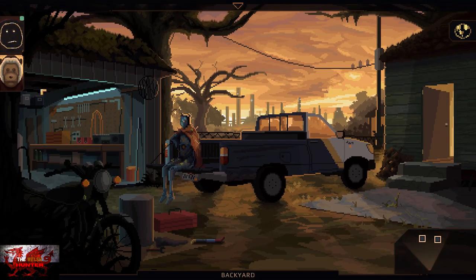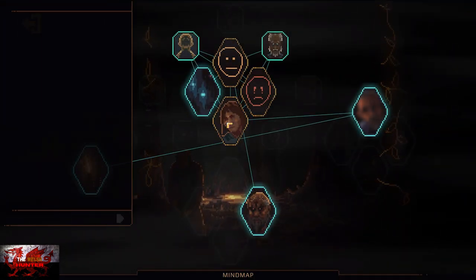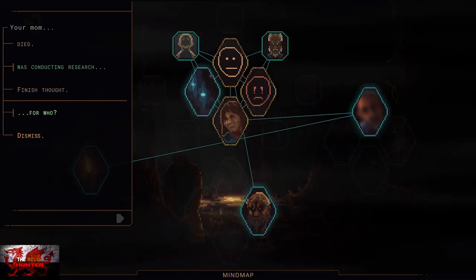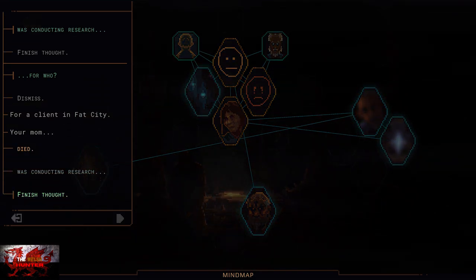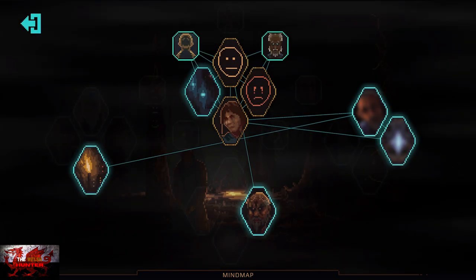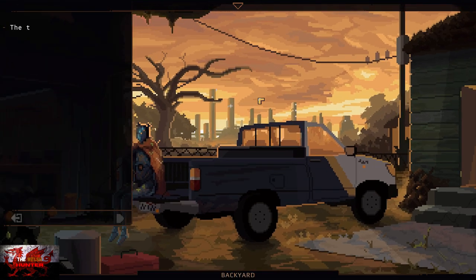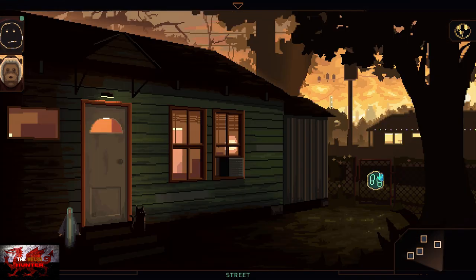After the long conversation with Million, head into your mind map in the top left-hand corner. After talking with Million for the first time, open it up and select Catherine slash Mwami and choose 'who was conducting research for who.' Select your mother - 'was conducting research for who' - and that's going to be the client. That will be mind map node number 9. Then, staying in the backyard, look at the very background where it says Refinery. Just click on that and the Shield mind map will update as well - that is the Shield node.